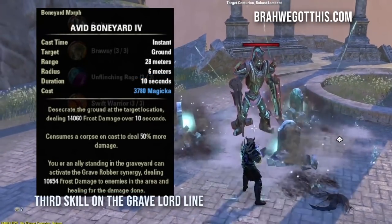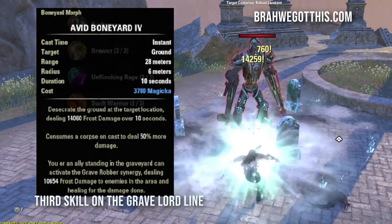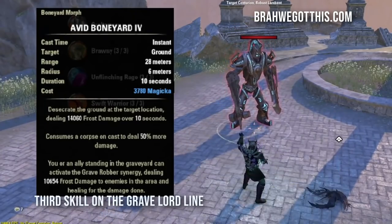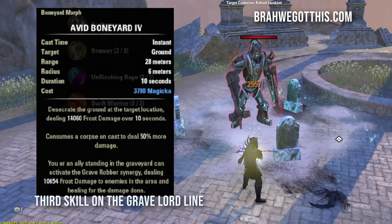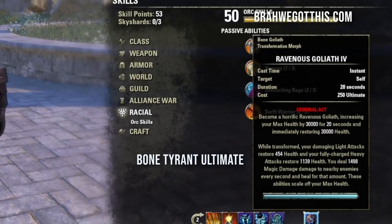The last skill on the back bar is Avid Boneyard — another insane damage-over-time that deals 50% more damage if you consume a corpse on cast. You can activate the synergy yourself for even more damage; you always want this up if you can because it will just wreck enemies. The ultimate is Ravenous Goliath — this is essentially your 'oh crap, I'm about to die' ultimate. Use it in a bind; you'll use your other ultimate more, but this is your safety net.